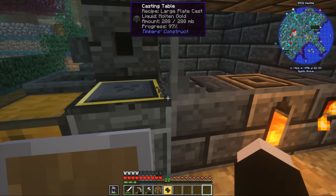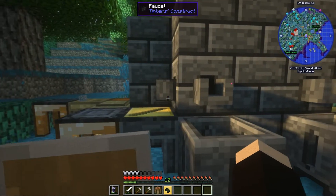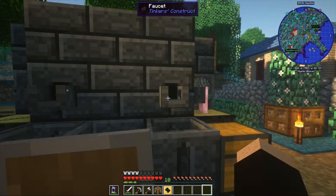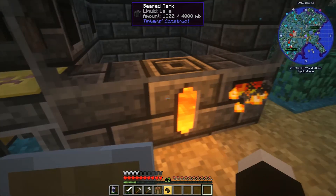And so we now get the pig iron. Are we using the magical wood for the tool rod? For the hammers — the tool rod and the actual hammer piece.